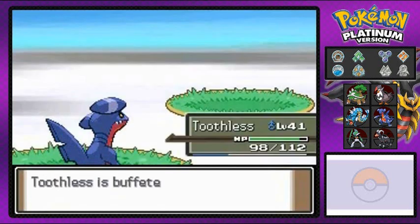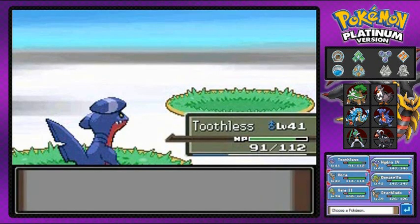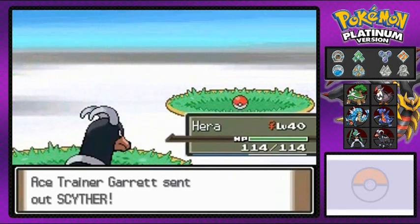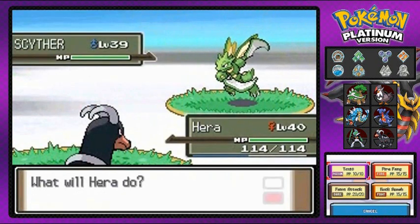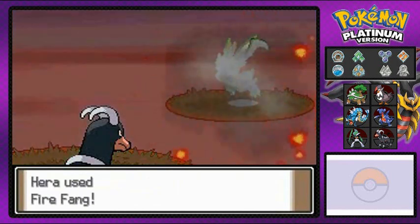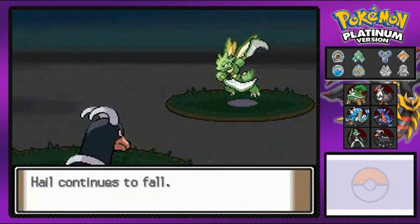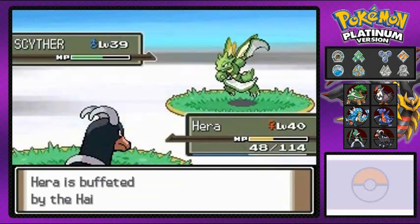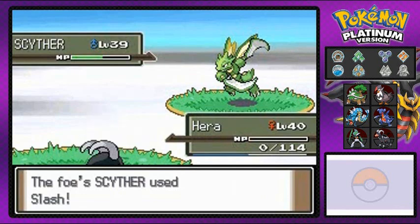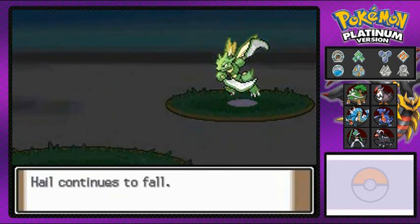More experience for everyone. Starblade gets points without doing anything. We get hit by hail and he brings out Scyther. Let's do this — X-Scissor is not very effective against Toothless but does take a chunk of HP. Fire Fang — oh damn. We're in trouble here because Scyther is fast. This is what happens when you don't train enough guys. Toothless faints.